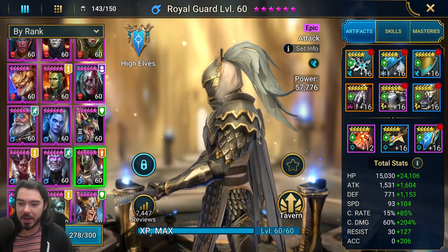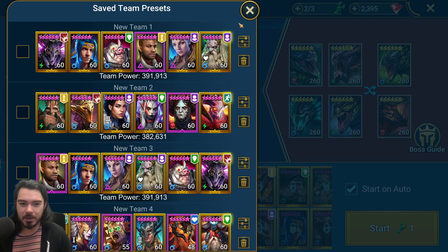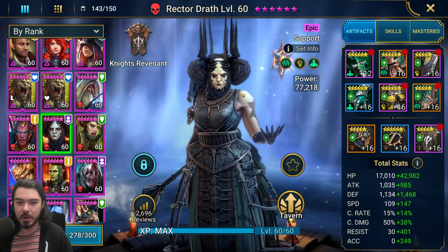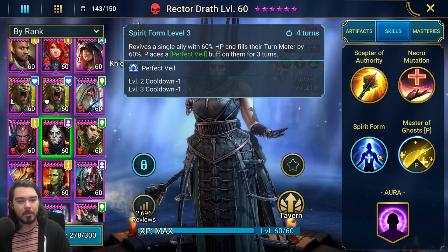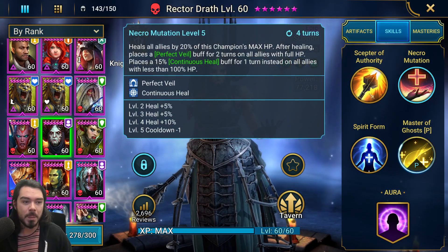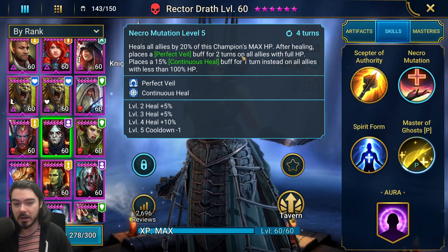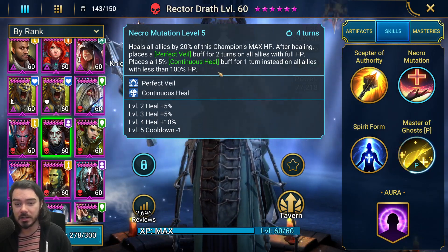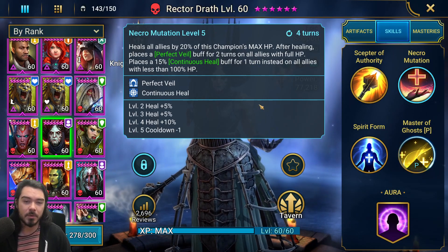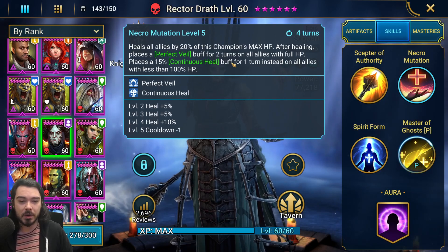We've got like three revivers that we don't necessarily need to use all of. Reviver number one - the revive we actually do use - is Rector Drath. She's very good and built very well. Her A3 is a revive: 60% HP and turn meter, and perfect veil for three turns. Very good single target revive. Her A2 is the big reason to bring her - AoE heal for everyone, and it also puts perfect veil for two turns. Perfect veil lets you attack the head that puts fears on without getting those true fears, which is huge.